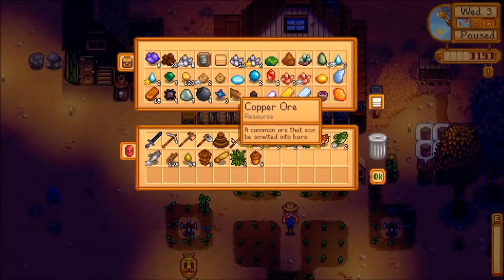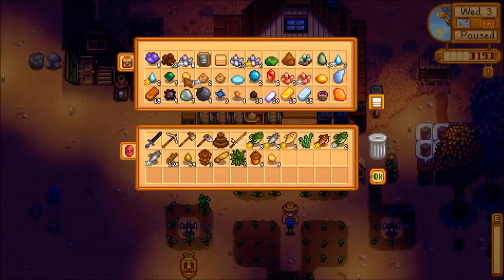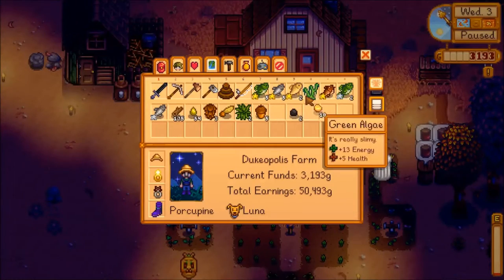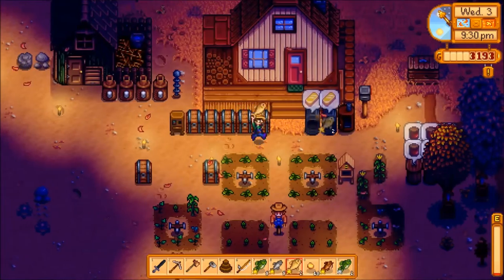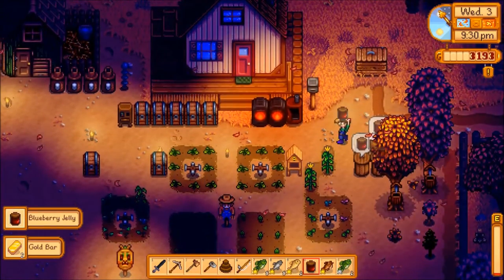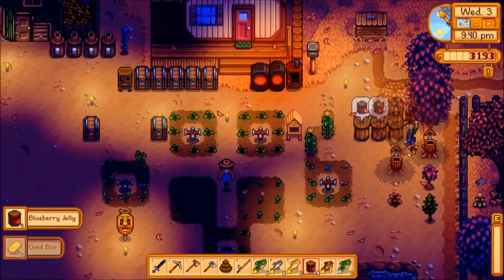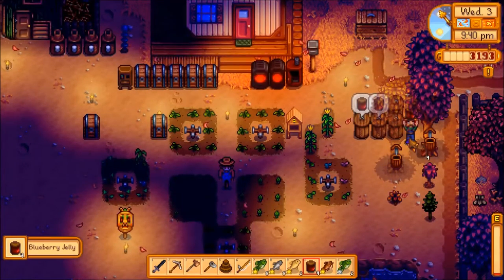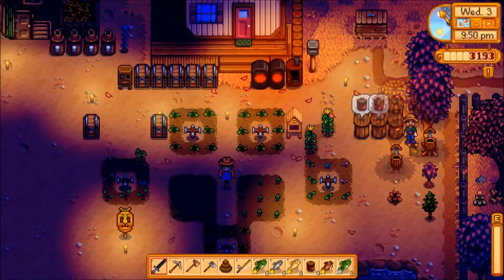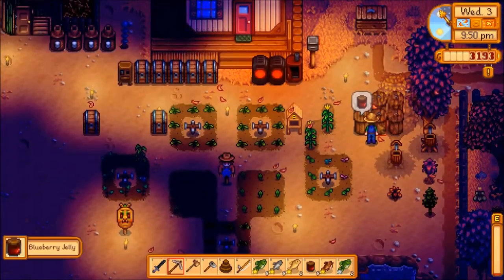One way to increase your profit with your crops is with preserve jars. Preserve jars turn your crops into pickled or jelly products, increasing the sell price by over 2 times the original sell price. Preserve jars are unlocked once you reach level 4 in farming. Kegs actually provide the most profit in farming, but require the player to be level 8 in farming to produce them.